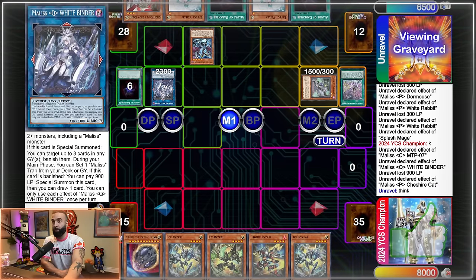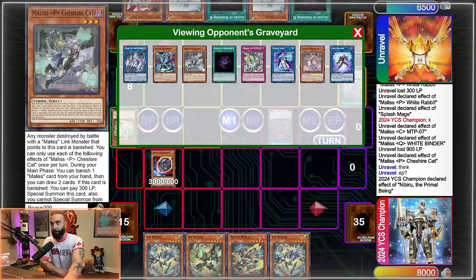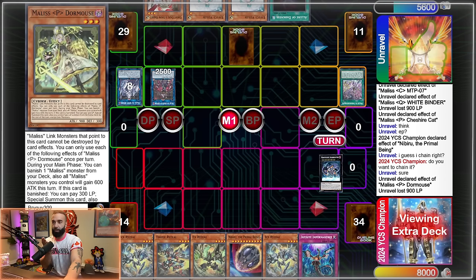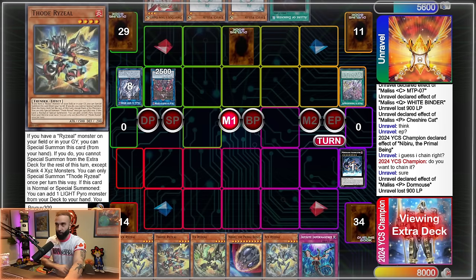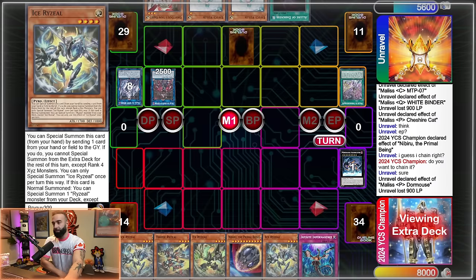My opponent has a solid setup with many hand traps, and this deck has absurd draw power. I probably would have resolved the Allure a little earlier because drawing in this deck is very powerful. His Veiler and Ogre decide to chain to Nibiru to not allow it to resolve — if you chain Malice to put it back and vanish then special it back, there's no card on the field so Nibiru doesn't hit.